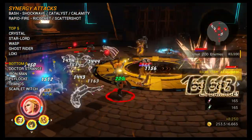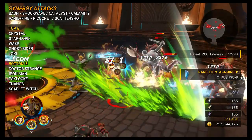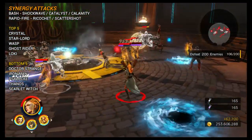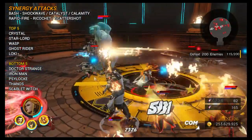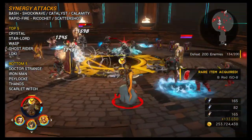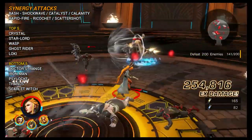For synergy attacks, Elsa only has two synergy traits: Bash and Rapid Fire. Thankfully, Rapid Fire can generate the awesome ricochet. Despite only having two traits, she's around the middle of the roster for total synergies — not in the bottom 10. Her top five synergy partners are Crystal, Star-Lord, Wasp, Ghost Rider, and Loki. The bottom five — characters to avoid if you need synergy damage for Infinity Trials — are Doctor Strange, Iron Man, Psylocke, Thanos, and Scarlet Witch. Despite Scarlet Witch overlapping on three team bonuses, I'd recommend against running her with Elsa due to those poor synergy numbers.